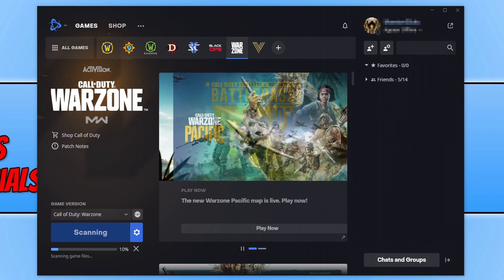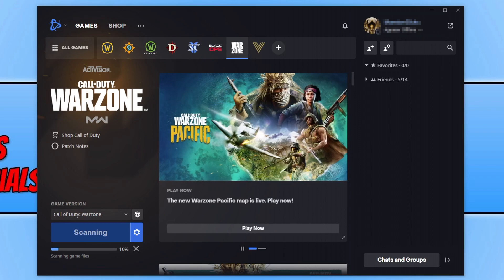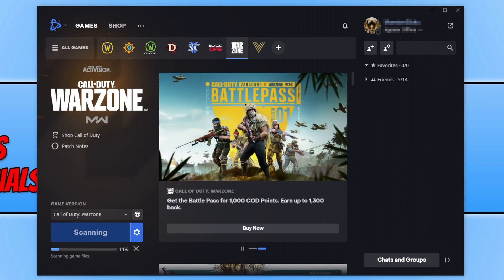If that didn't fix the problem, try creating a new local user account within Windows. Open Windows Settings, click on Accounts, then Family and Other Users, click 'Add someone else to this PC,' and follow the steps to create a new user profile. Then launch Call of Duty Warzone from that new user profile and hopefully that will allow you to launch the game.